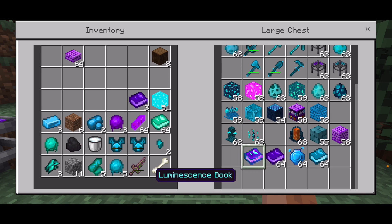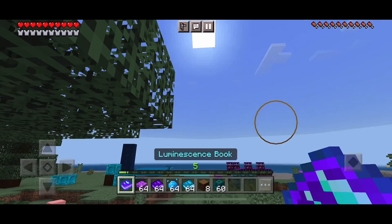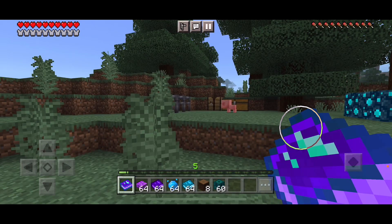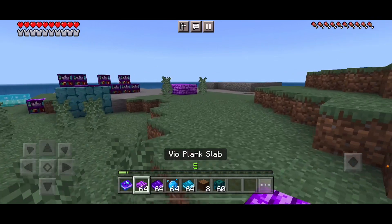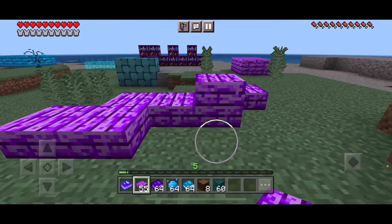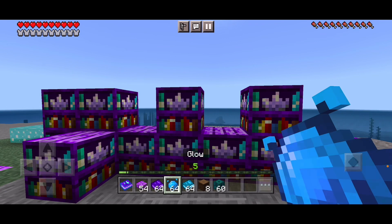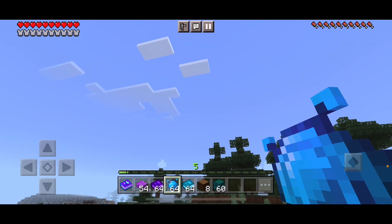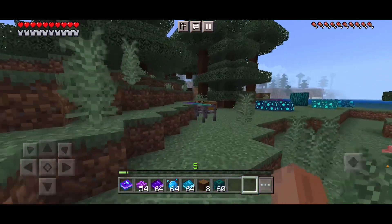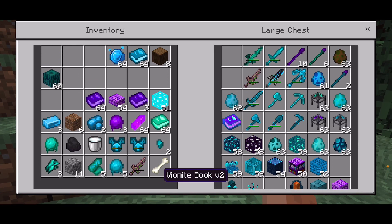We have a few more things left. A luminous nest book — you can't use it, so it must be used for crafting. A prank slab — looks like any other slab. A Fire Knight book 2 and a Lumen crafting table. And a Lumen book Fire 1 for Lumen bookshelves. There's still more to this mod, but it's very big so I won't be covering it all.